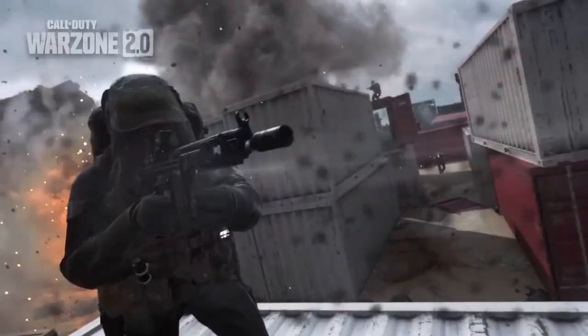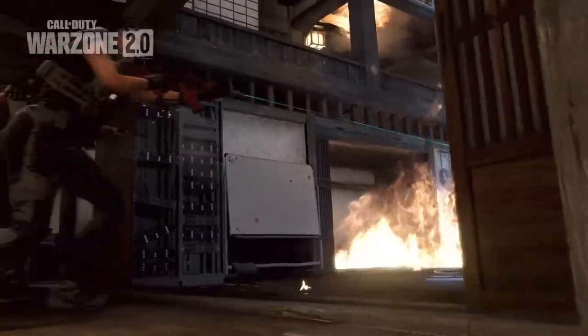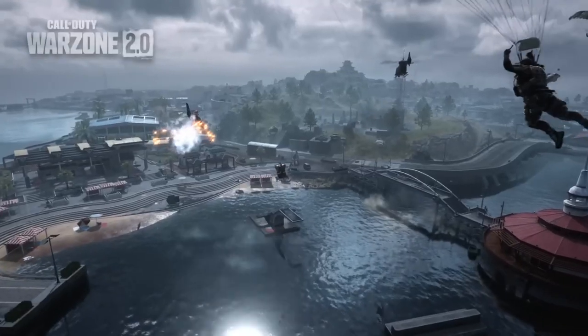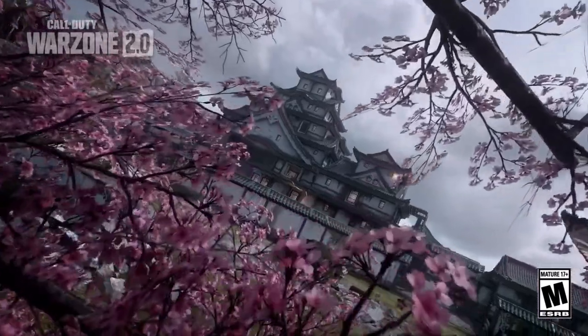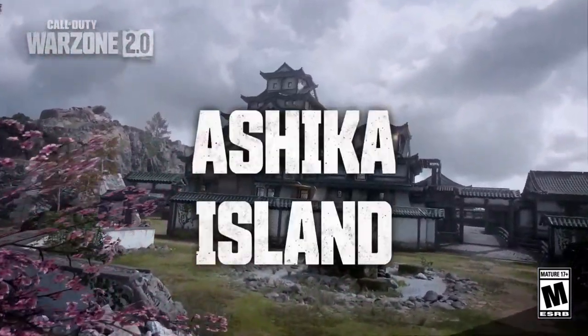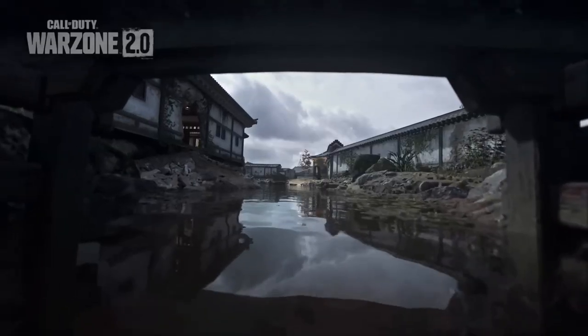There's actually Shipment inside of the map. So Shipment is in multiplayer for Modern Warfare 2, it's in the big Warzone 2 mode — whatever that's called, I don't even play that one because I just think it's awful — and now it's going to be also in Ashika Island. So Shipment is in three of this year's games slash game modes. It is inside of the new castle map Ashika Island, and as you can see, it is basically exactly the same as the Modern Warfare 2 map.